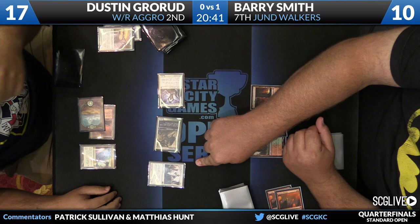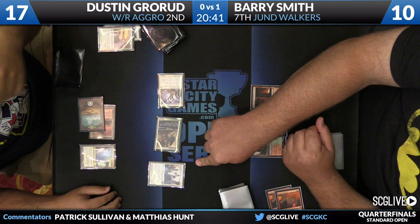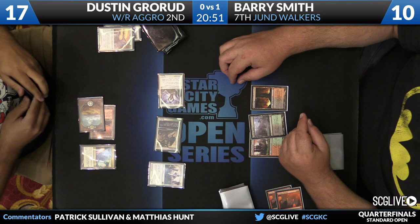Other updates on the bracket: Matt Tierney with Jund Monsters takes game one over Scott Lip. And a correction to our earlier report — in the match between Nick Marriott and Sean Wyhe, Nick Marriott, the one seed, is the winner of game one. So Black-White Midrange did take game one over Monoblack. Sean is now down in a hole.